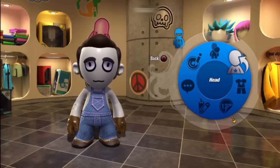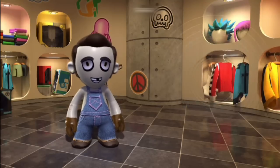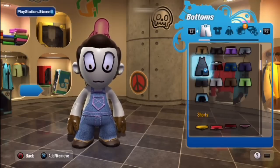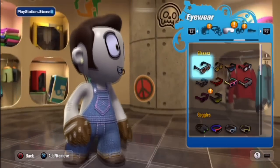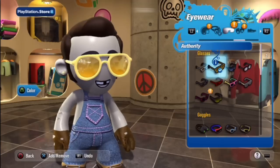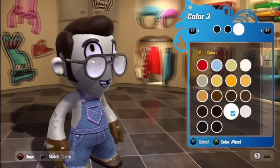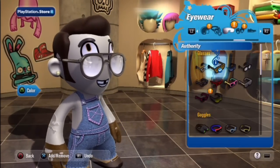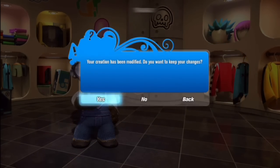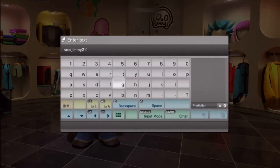I'm going to add one more part on this guy — maybe a cool set of sunglasses, because he deserves it. Let's get him some cool shades. Those look like pretty cool racing glasses. I'm going to change the color on those, just a little darker. So he's looking pretty cool. I'm going to call him Race Jimmy. We're going to back out here and it's going to give us the option to save him. Race Jimmy is my mod, and I can't wait to see yours. See you online.